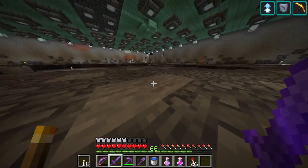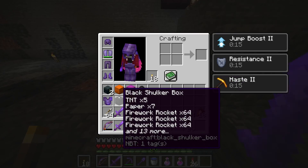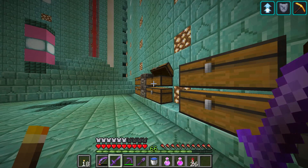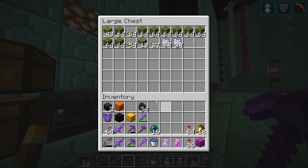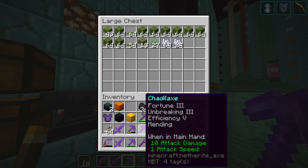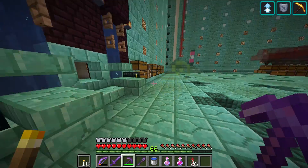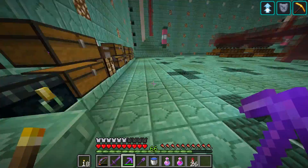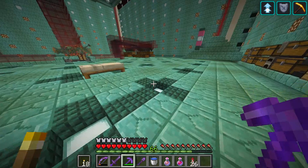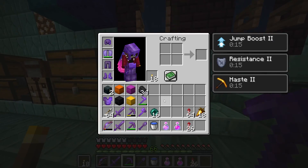Deep slate is hard to clear out, so the current plan is using moss blocks — moss spreads to the deep slate and then you can easily mine it instantly with a hoe. That's one way people have figured out mining deep slate quickly. I'm not keen on blowing things up since I don't have a ton of gunpowder and use most of it for rockets anyway, so just keeping things simple.